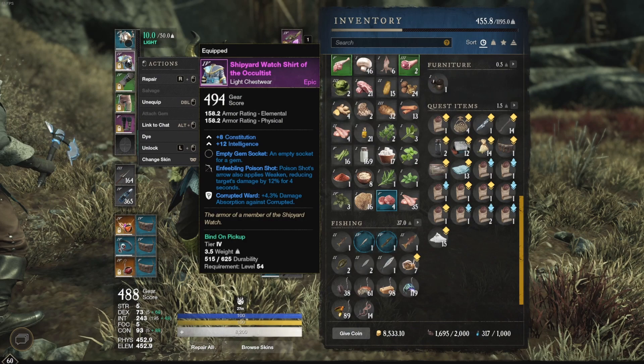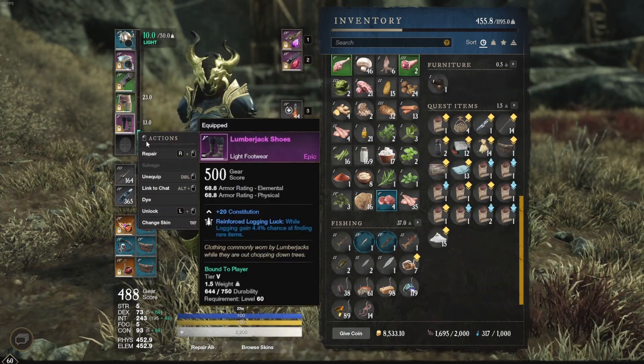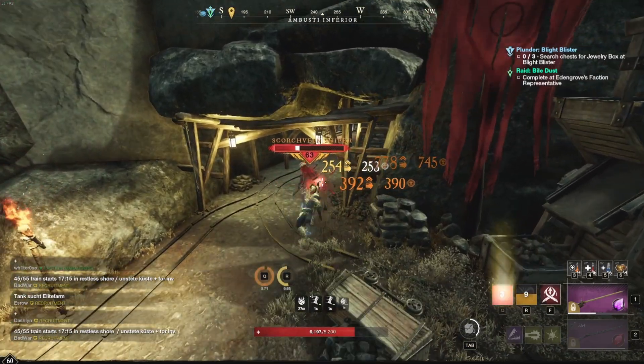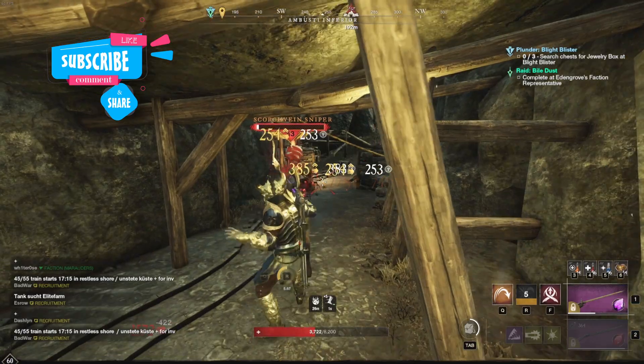We want to make an elite chest run, so make sure that you have your luck equipment with you. You should be careful when entering the mine, especially when your gear score is not as high. But luckily, you can avoid most of the mobs.